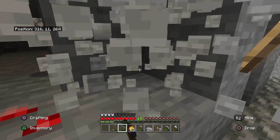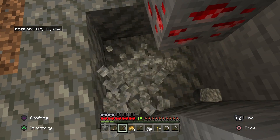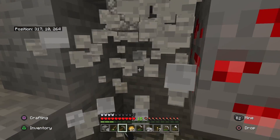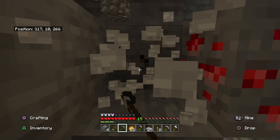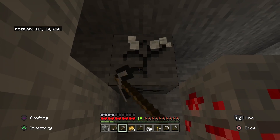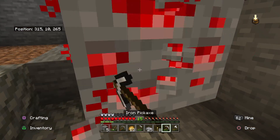Especially when I'm at Y11, there could be lava underneath it and I don't want to lose it — that would be a complete bummer, and one I kind of had to learn the hard way. So what I do is I dig all the way around, just like this, and if there's nothing else of interest then I go ahead and collect it.